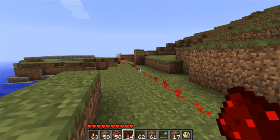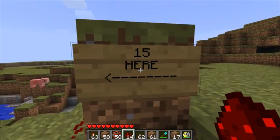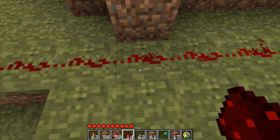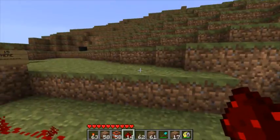Hi guys, Babungasilius here and today I'm going to be showing you how to get redstone wiring to go to unlimited lengths. As you may or may not know, redstone wiring only goes up to a maximum of 15 blocks. As you can see, there's electricity coming out on this one and there's nothing on this one. So I'm going to show you how to go to unlimited lengths today.